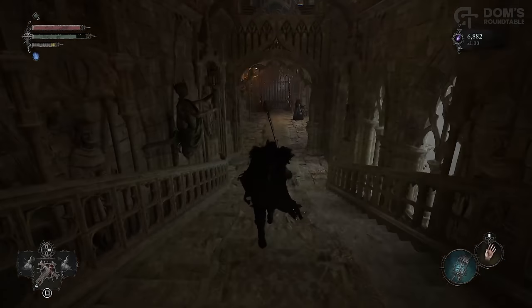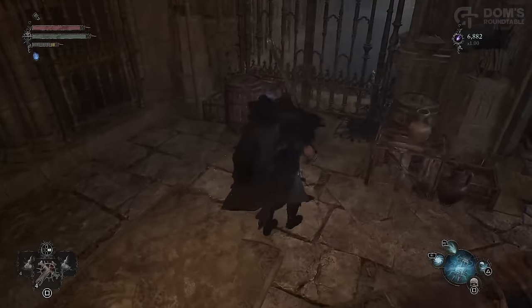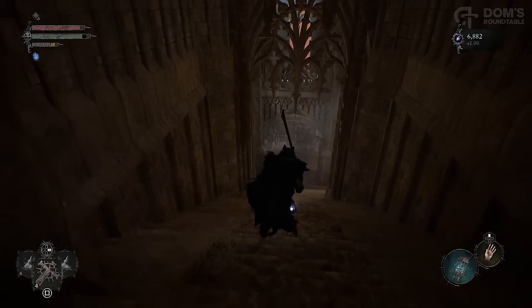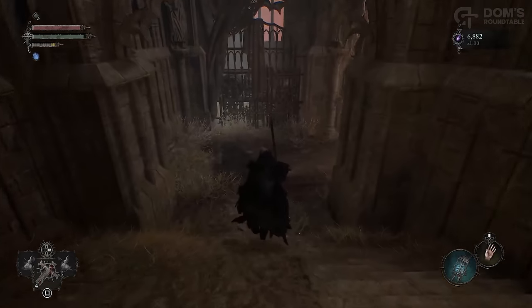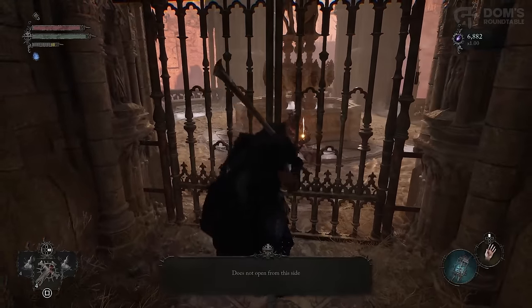At the end of the last episode, I showed you this unopenable door in Skyrest, right by Xhaka Dunmire. And though you'll see you can traverse through it in Umbral, at the bottom of the stairs is another locked door. So let's firstly progress through the next area and then figure out how to unlock this door.